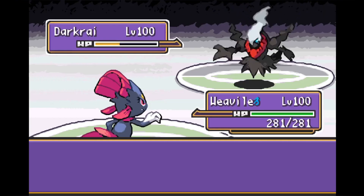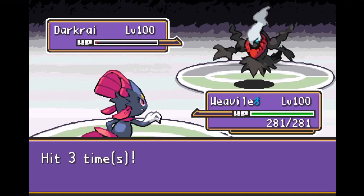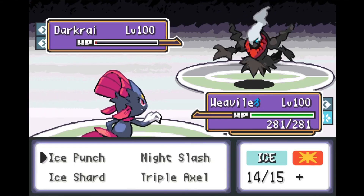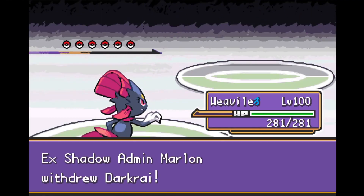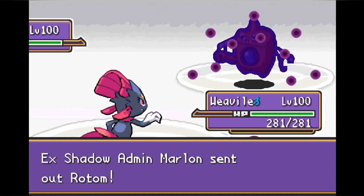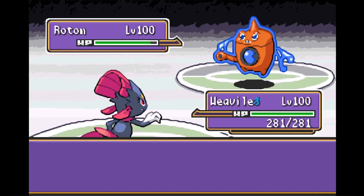We go for Triple Axle again — we just need to land all three shots. But Darkrai survives on just one HP, barely hanging in there — super unfortunate. Now this interaction between Darkrai and Weavile can go so many different ways. They're actually speed tied here, and if Darkrai hits more than one Dark Void it's basically a reset. We have to get good RNG in that interaction.